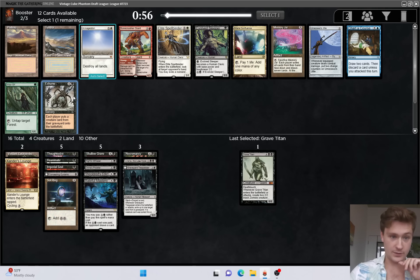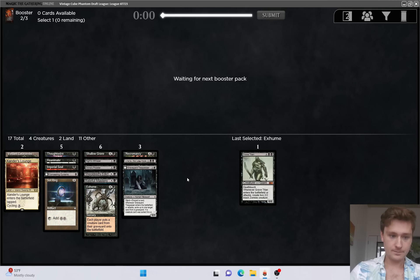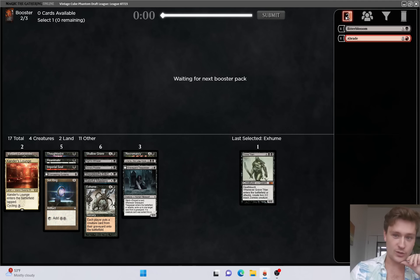Somewhat late Exhume - love to see it. Evolve Sleeper could be cut out of the board. Memory Jar would be nice for filling up the graveyard, but we'll definitely take Exhume here. We're a little bit light on discard enablers right now - we have Una's Prowler, but that's honestly it. So Entomb is the best card we could get by a lot. Putrid Imp would be good too. Entomb is definitely the number one card.